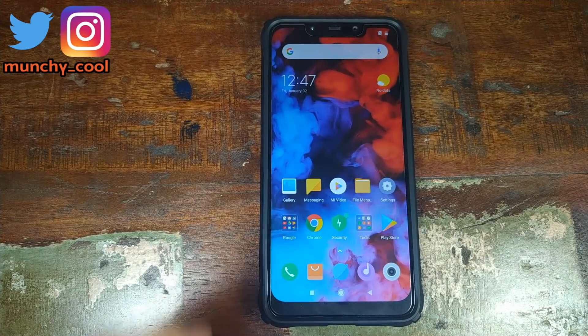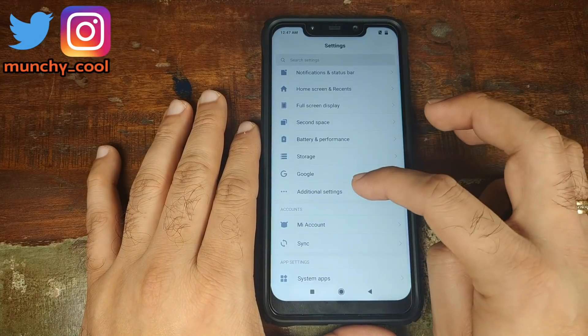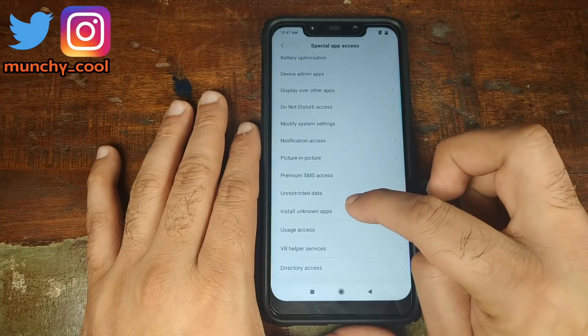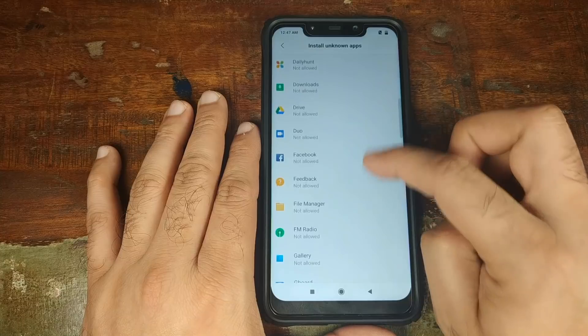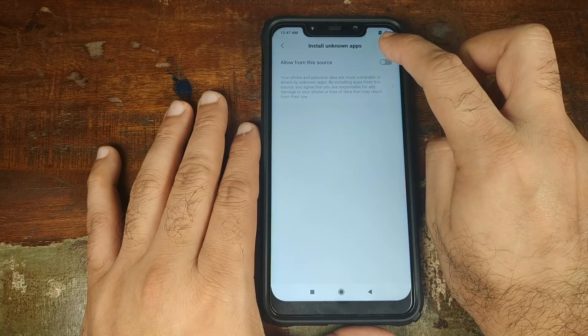Once you've downloaded all three APKs on your phone, go into Settings. Scroll down, go into Additional Settings, click on Privacy, click on Special App Access, click on Install Unknown App. Search for your file manager application and make sure that this option is checked.